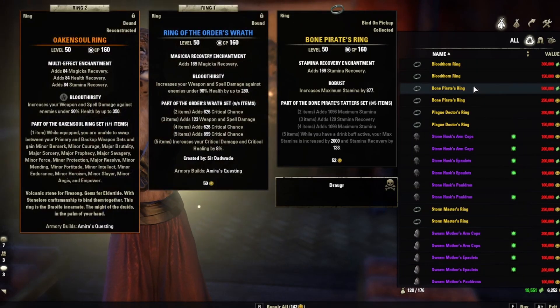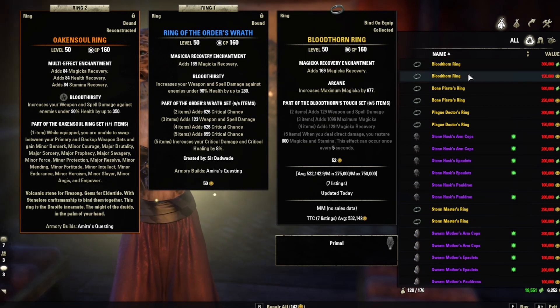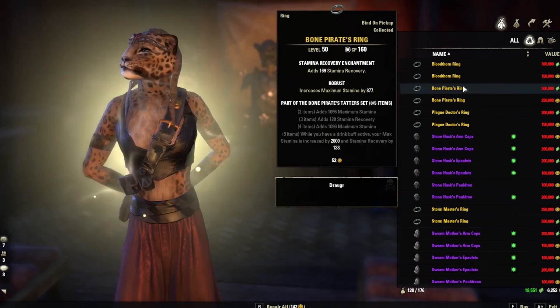Right before the Golden, we've got the Bloodthorn Ring. When you deal direct damage, you restore 800 Magicka and Stamina. This effect can occur once every five seconds. It's a good, nice recovery set.